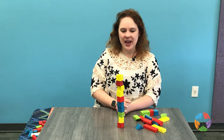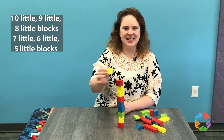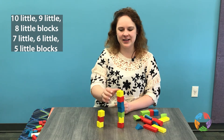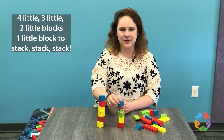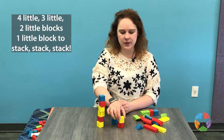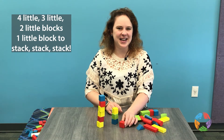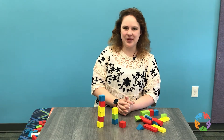Let's count backward. This time we'll start at ten. Ten little, nine little, eight little blocks, seven little, six little, five little blocks, four little, three little, two little blocks, one little block. Yay, great job everyone.